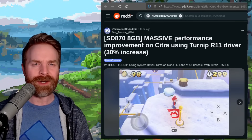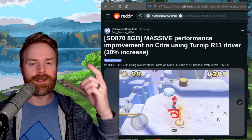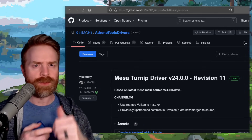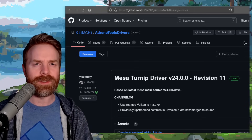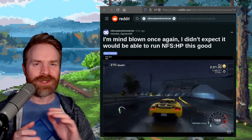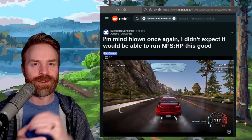Next up, we're talking about Nintendo 3DS emulation on Android with Citra. If you've got a Snapdragon 800 series CPU, specifically an 870, you might get some performance improvements by using the Turnip R11 driver. One person was playing Super Mario 3D World and went from 43 frames per second to 55. If you're looking to emulate more powerful systems like the Switch, the 3DS, Windows, and in some cases PS2, Snapdragon is the way to go. With Snapdragon CPUs you can use custom GPU drivers — the latest at the time of filming is Mesa Turnip Driver Revision 11, and they're free and open source. Interestingly, someone also got Need for Speed Hot Pursuit running on Yuzu on Android at a stable 30 fps using a Snapdragon 860 and those Mesa Turnip R11 drivers.